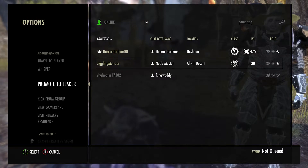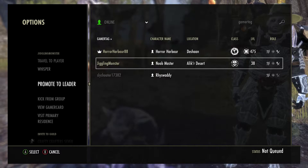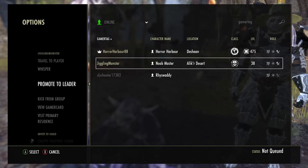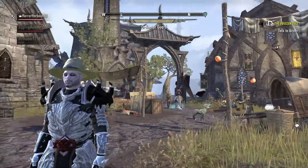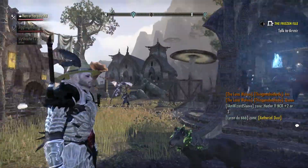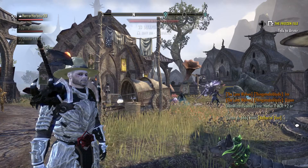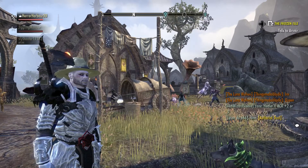I would then ask if I needed to invite someone else to bring it back. The important thing to know about the leader is that you can see that crown on your top bar in the game — you can see there where it says North, West, South, East. You'll be able to see the crown, but you can't currently see it on mine because I'm the group leader.